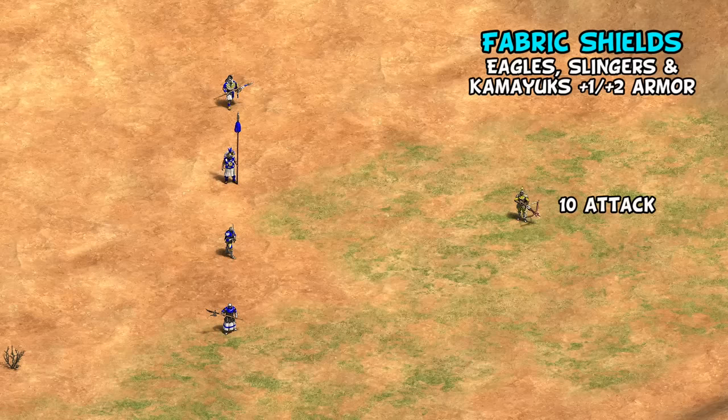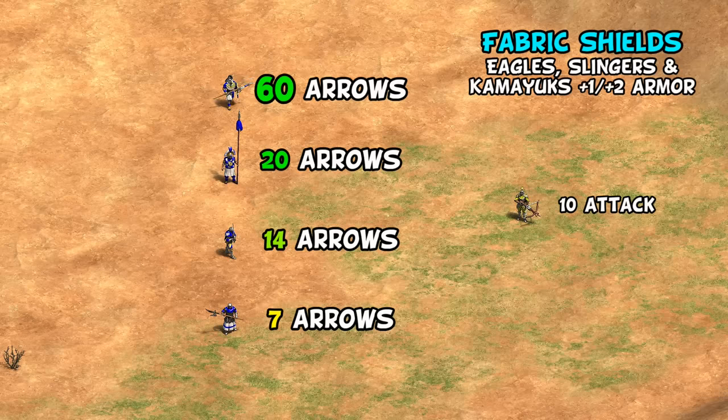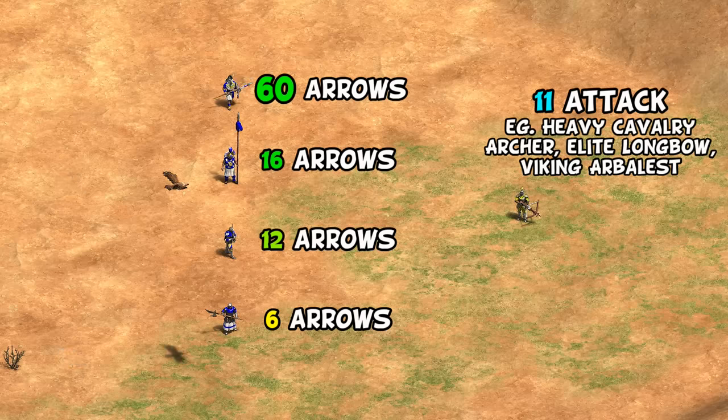In addition to being arguably a better choice against cavalry than spear units, maybe their best imperial age quality is better resistance to ranged units. Thanks to Fabric Shields, they take six more arrows than a champion and almost triple a Halberdier. Given arbalests have three anti-infantry bonus damage, you're getting at least the anti-cavalry ability of a Halberdier without the extreme weakness to archers and skirmishers. The Inca elite eagle warrior is a considerable step up from that — genuinely anti-archer — and becomes even more impressive against units with 11 attack like cavalry archers, longbows, and Viking arbalests, where those discounted Inca eagles still take 60 arrows.